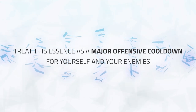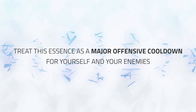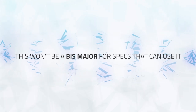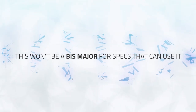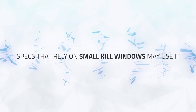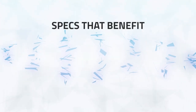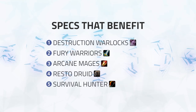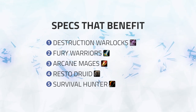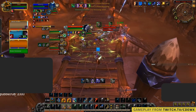The majority of specs will not use this as a major power, but some might in order to deal increased burst damage. A lot of specs can use this essence as a major power; however, it's not going to be the best-in-slot major power for most of them. That said, it's still greatly effective, and players of these specs may warrant its use if they rely on kill windows to win. Classes that can benefit from this major power include Destruction Warlocks, Fury Warriors, Arcane Mages, Resto Druids, and Survival Hunters.